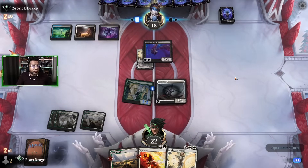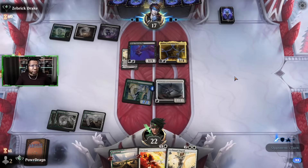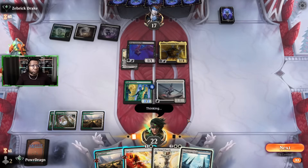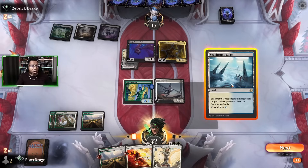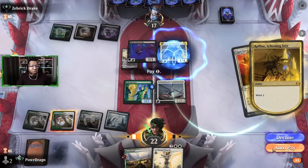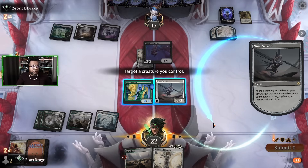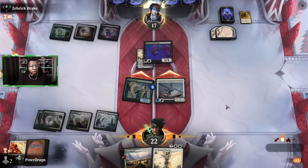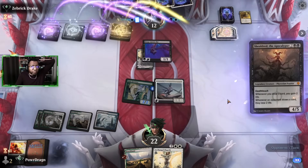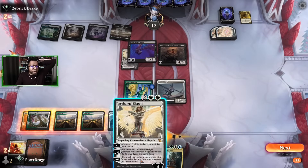If you don't take the removal, they can just get rid of your Deep Cavern Bat whenever — and that's always kind of tough. Now since I have a Steel Seraph they kind of want to get that out of the way, or else they don't really have an opportunity to attack with their Bat. This is also interesting because they know we have the Get Lost already. So do we care? I think we just Get Lost the Raffine first — we'll just pay the extra one.